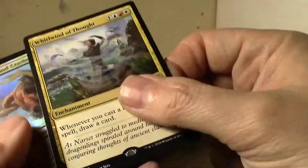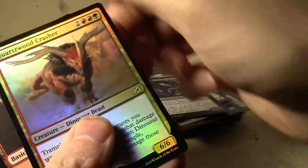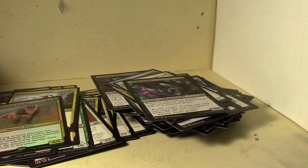Bam — Whirlwind of Thought! And another foil rare — Quartzwood Crusher. Two foil rares, neither of which are very exciting. There's not getting much out of this box, that's for sure.